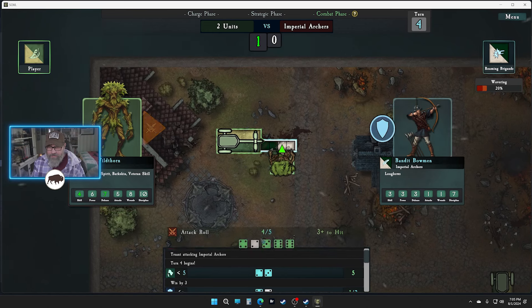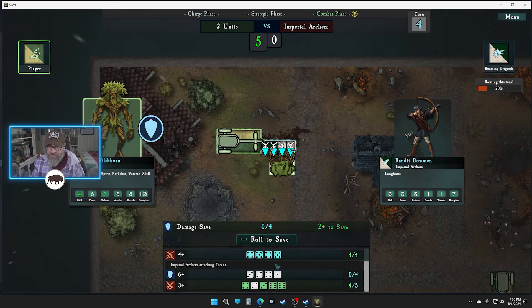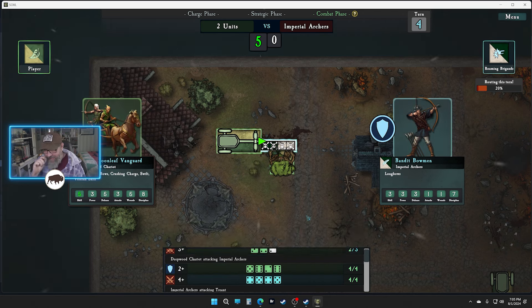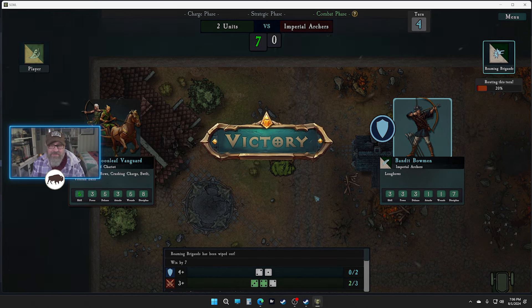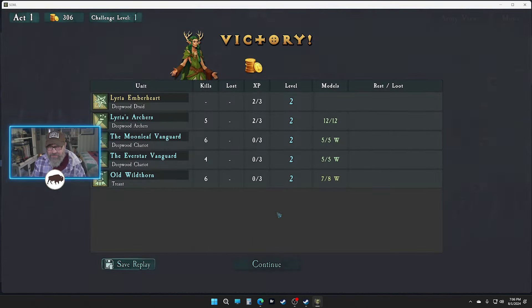Wavering — there we go, that's a little bit better. Much better now. They have rolled well, haven't they. Considering they needed four plus they've done okay, until that round. Their attack rolls were still really good that round too — we just made our defensive rolls. He's down — we got our one back, perfect.